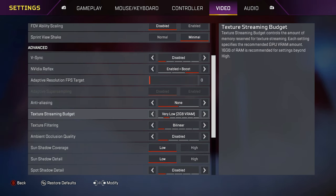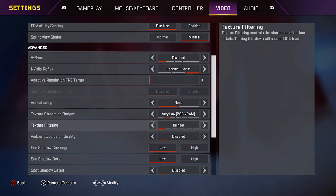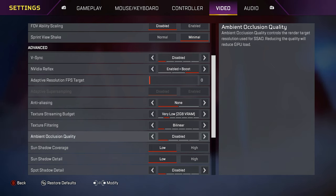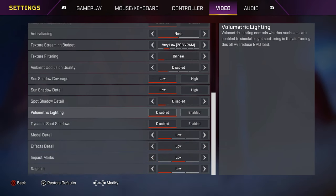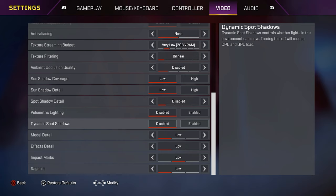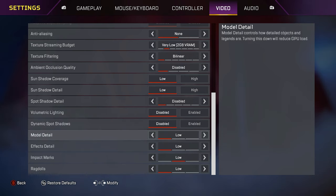There's one setting I don't know what it does so I always have it on 0. Anti-aliasing none. Texture streaming budget on very low. Texture filtering on bilinear. Ambient occlusion disabled. Sun shadow low. Sun shadow detail low. Spot shadow detail disabled. Volumetric lighting disabled. Dynamic spot shadows disabled. Model detail, effect detail, impact mark, and ragdolls all on low.